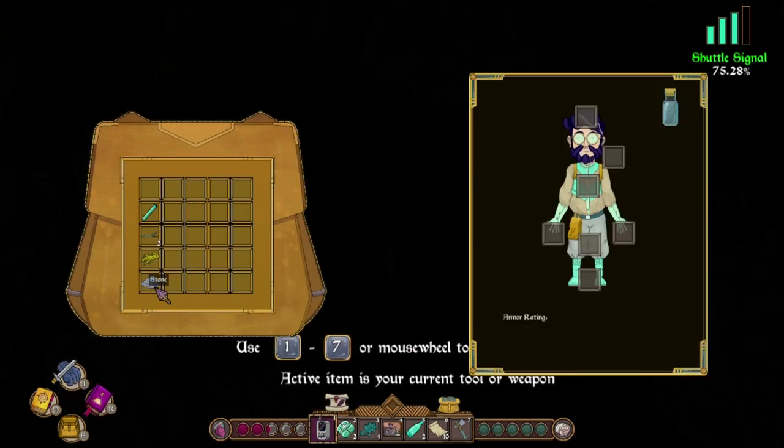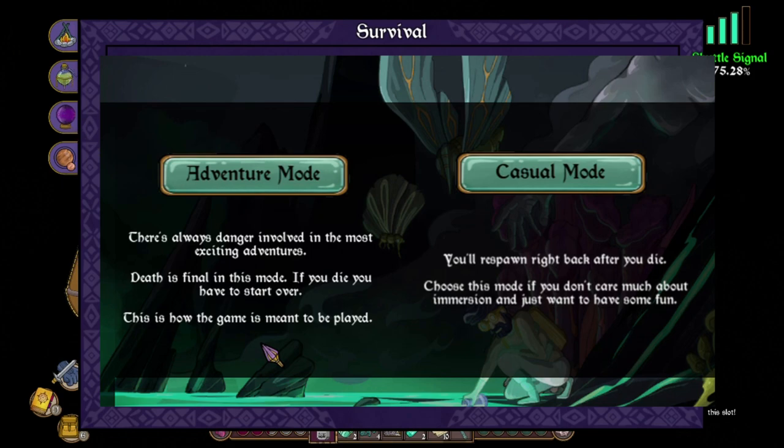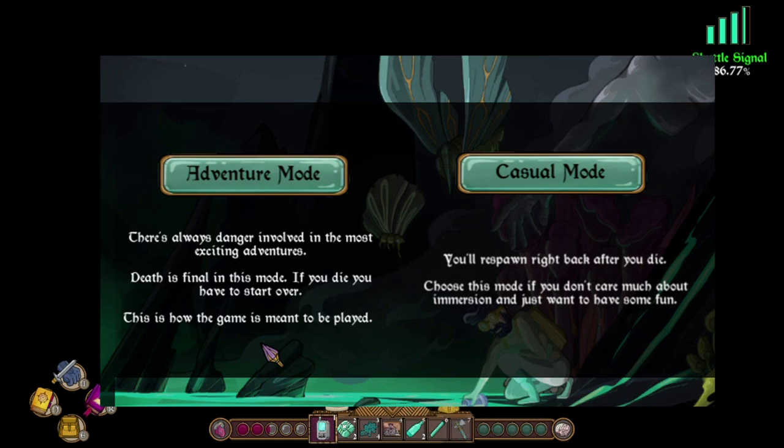So what about gameplay? There are two modes: adventure and casual. Adventure mode gives you one life — if you die, that's it, and you'll have to start everything over, and you're gonna die a lot. Casual mode is infinite lives; if you die, you just respawn and you don't lose anything in your inventory.